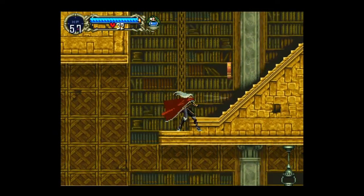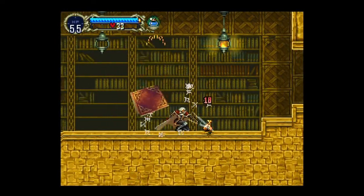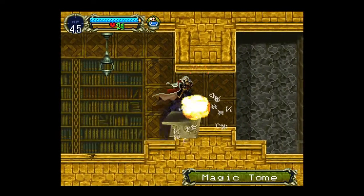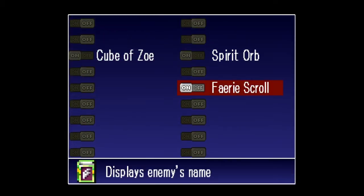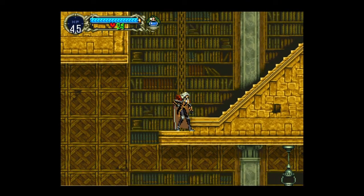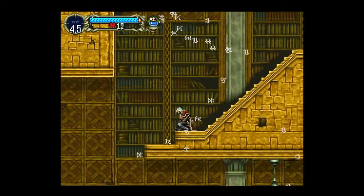I know there are some really strong books up in here. A fairy scroll — what does the fairy scroll do? I can't remember. Displays the enemy's name — oh, that's what I was thinking I got earlier. So now you'll be able to see what the enemies are called. I think these are just like phantasms or something. Magic tome — oh, stay away from that. I wish I had an ability that could do that.